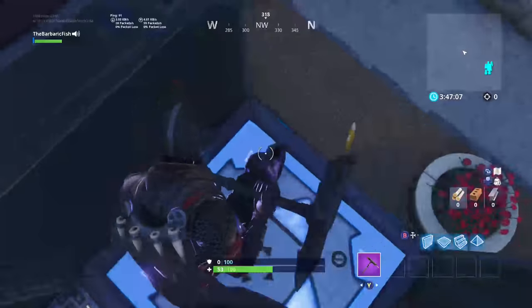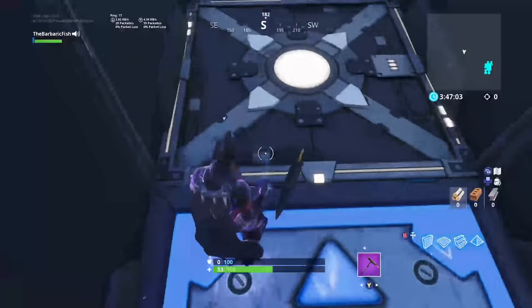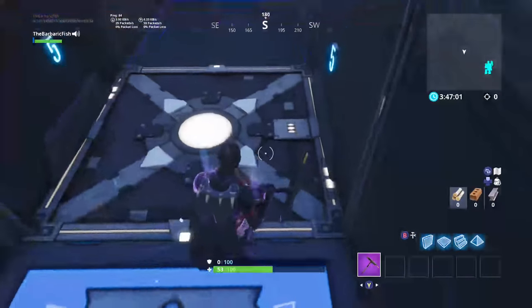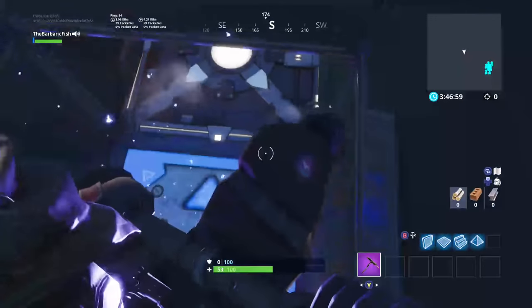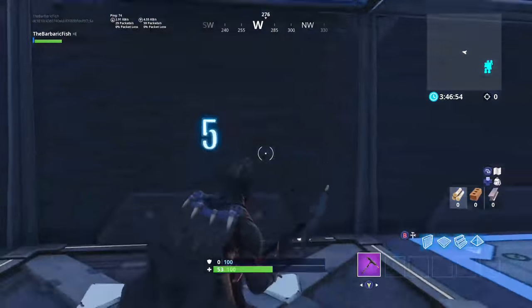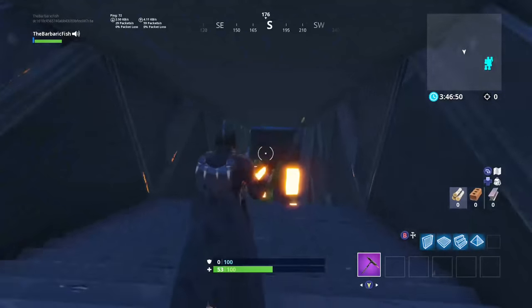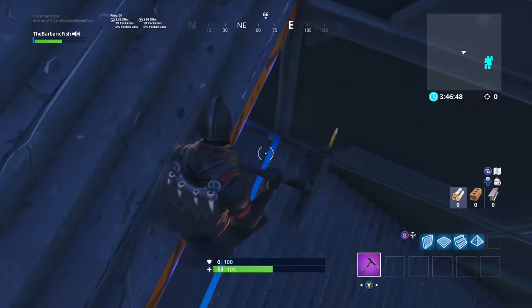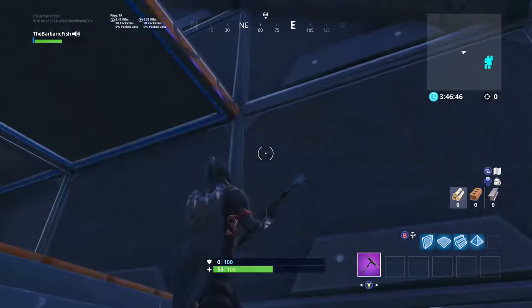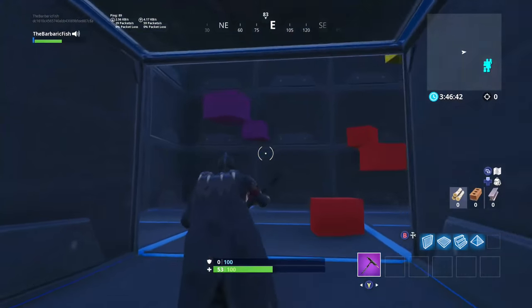Jump across — you might die if you're too short and end up in the trap. Time it carefully, get your head through, and carry forward. Once you're on level five, it's the puzzle room. There are many entrances.